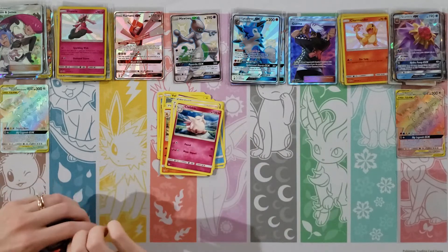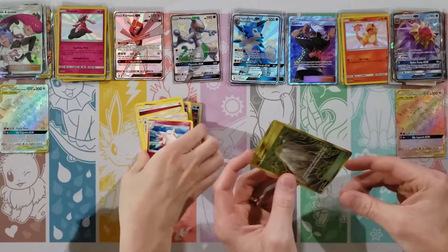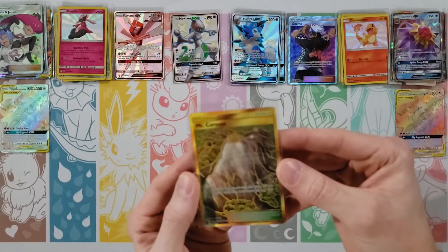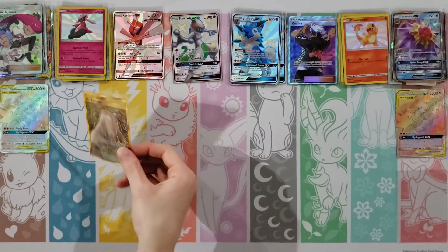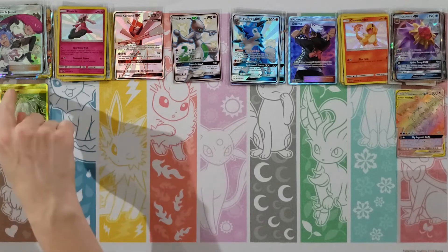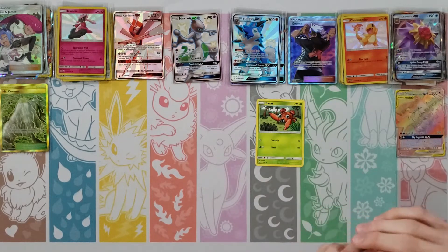You've got ten packs to get two good cards — that's all I'm asking for. Clefairy, Koffing, Voltorb, Cubone, Geodude, Grass Energy, Giovanni, Koga's Trap, Lieutenant Surge — your rare is Butterfree — and oh, Diancie! Oh yeah! I didn't know that one was in here. Yeah, I like the Diancie. Good way to start the final stretch.